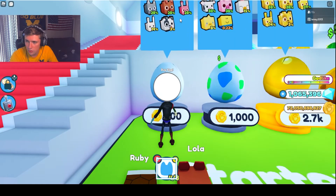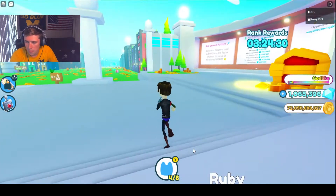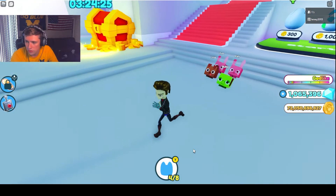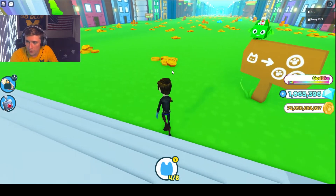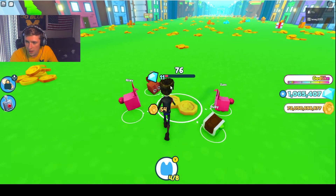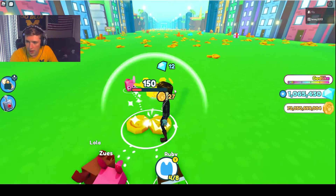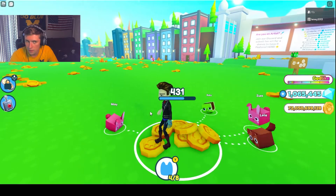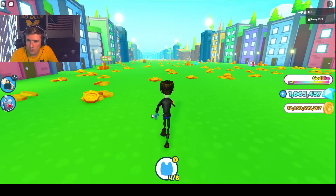We got a basic dog and two basic bunnies. Now we've got a bit more of a crew — Ruby, Lola, Riley, and Zeus. Bring up all four of them and keep doing the same thing: get more coins. You can see coins drop a lot faster now that we have more pets. The more pets you get, the faster things go. You can have a max of eight pets.